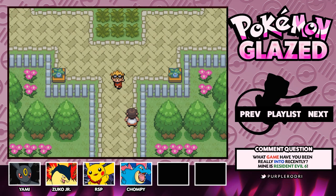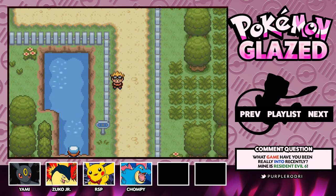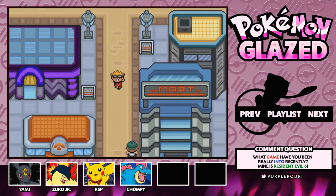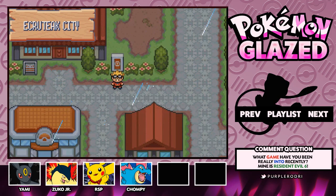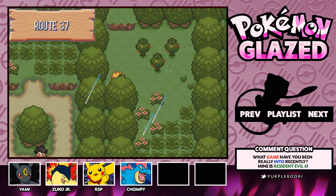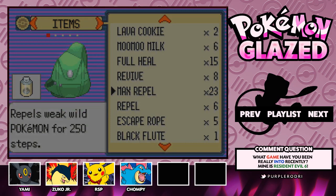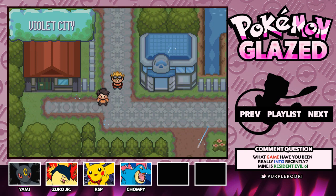Goldenrod City does have a gym, but we're not taking it on today — we're continuing to explore and find Whitney. Jasmine still owes us a badge, so we'd have four right now, but she ran off with Pius last time. She could possibly be back in Ecruteak City. It looks like all the Team Fusion grunts are finally gone. We need to backtrack and check off Violet City, Cherry Grove, and New Bark Town. It's better to knock this out now than travel back later as we go deeper into the region.